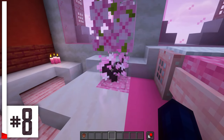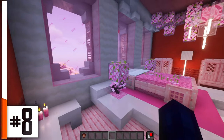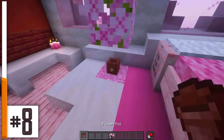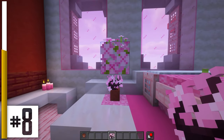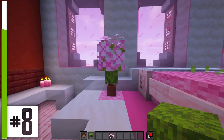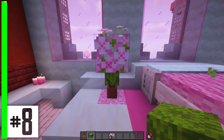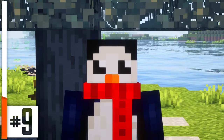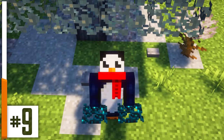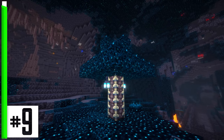A cherry sapling underneath some cherry leaves, underneath some pink petals, makes a very cool little pink houseplant. You can also do the same thing with a potted cherry sapling if you want it to be a tiny bit smaller, or a potted azalea if you want slightly less pink and more of that vibrant light green color to come through. There's another block in the game that acts very similarly to glow lichen — you can make some very creepy corrupted trees using sculk leaves.